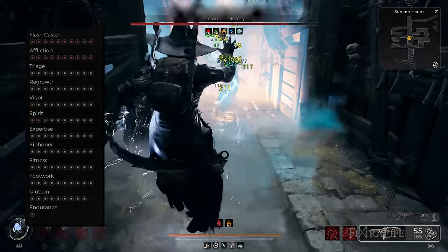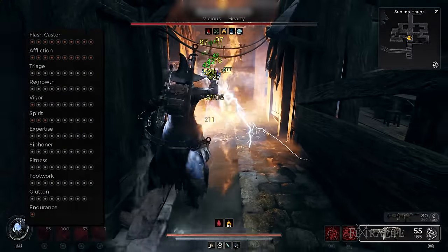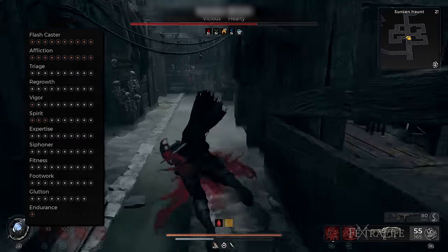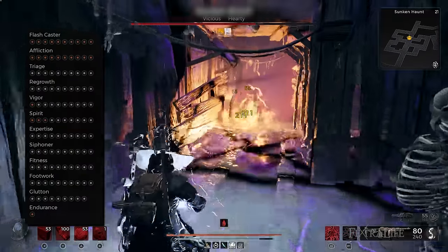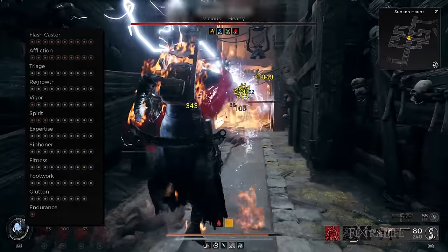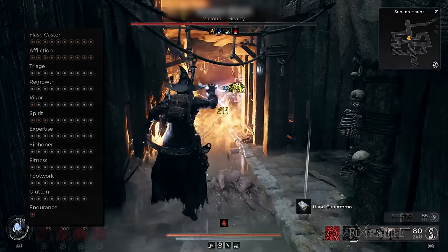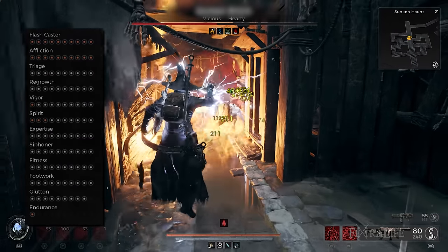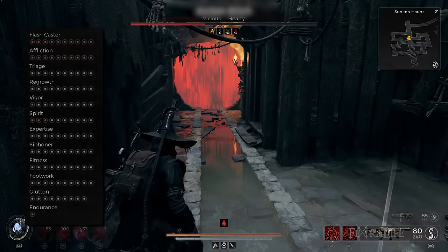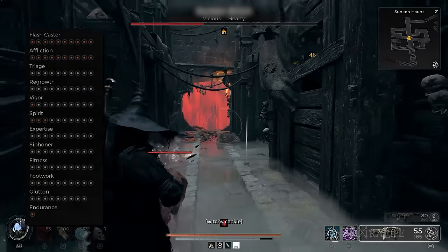A level 10 Triage trait improves this build's overall health regeneration. A level 10 Regrowth trait keeps our character healthy, especially when offsetting the bleeding status effect that the Atonement Fold Ring inflicts. I also upgraded Vigor to level 10 to increase overall survivability. Since this build plays a lot with mods and skills, I suggest upgrading Spirit to level 10 for an additional 20% mod power generation, followed by a level 10 Expertise trait that reduces skill cooldown by 20% — helpful if the Devoured Loop fails to reset our skills.